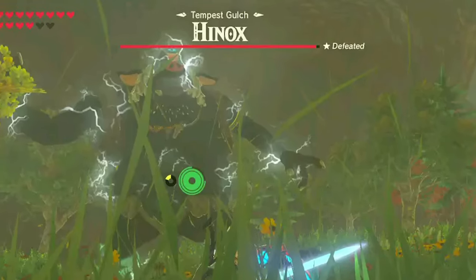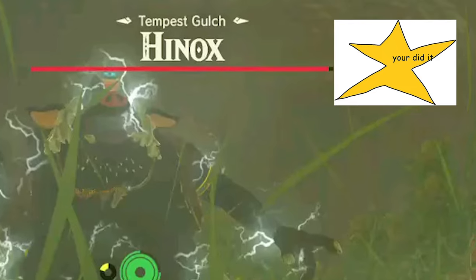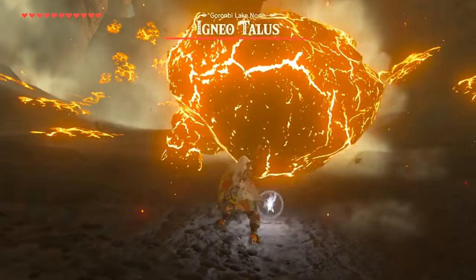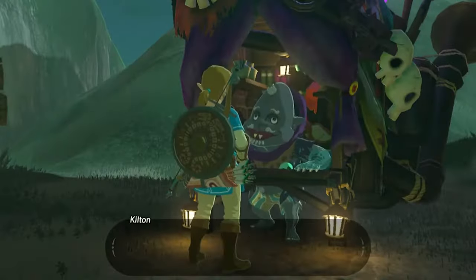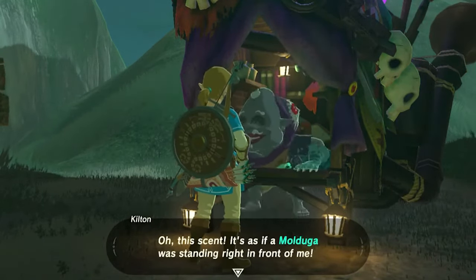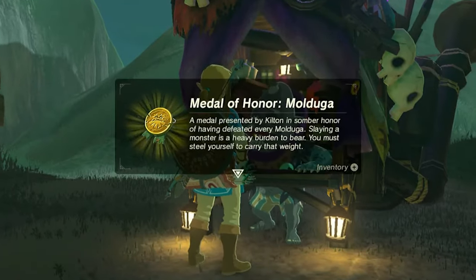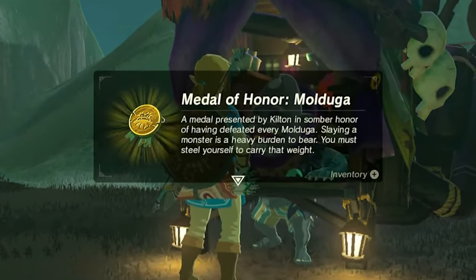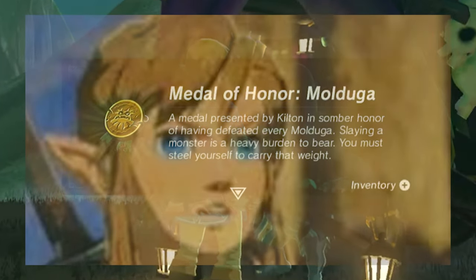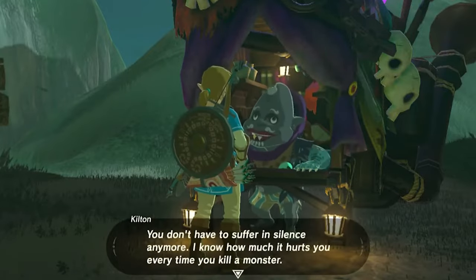Luckily, if Link has already defeated a mini-boss, a star along with the defeated text comes up alongside the enemy's health bar. Upon defeating every one of a type of mini-boss, Link can again talk to Kilton, who will excitingly sniff Link to see if he's actually done it, awarding him with a Medal of Honor for that monster. This medal cannot be worn, does nothing, and instead merely takes up a spot in Link's inventory for him to just stare and reminisce at — much like those really old trophies you have lying around.